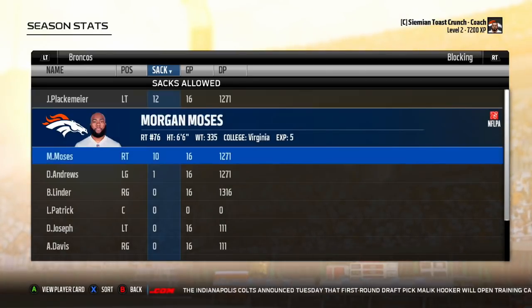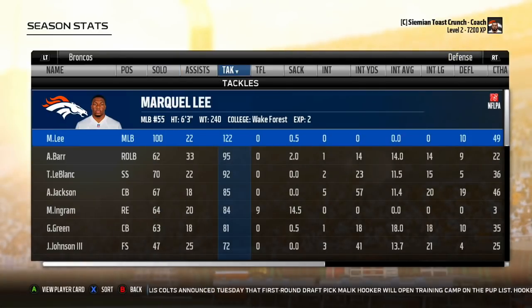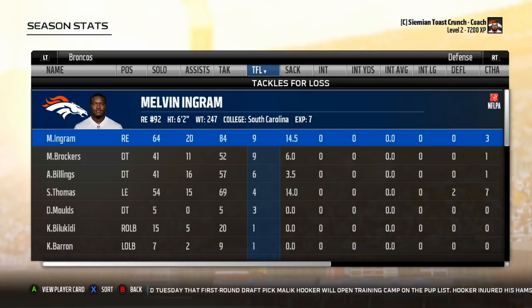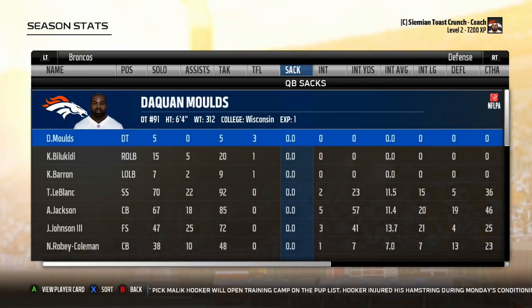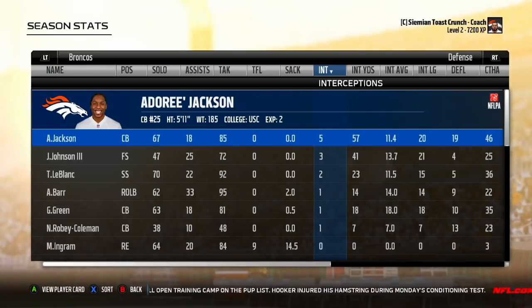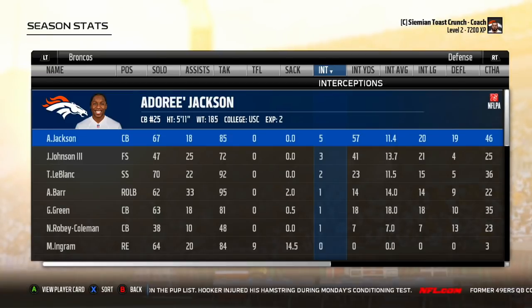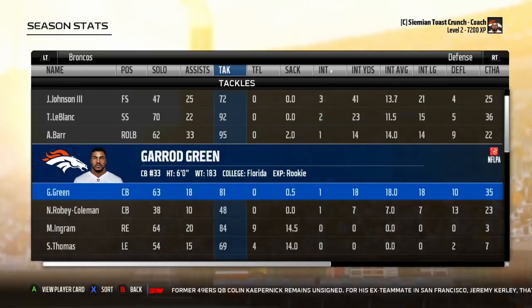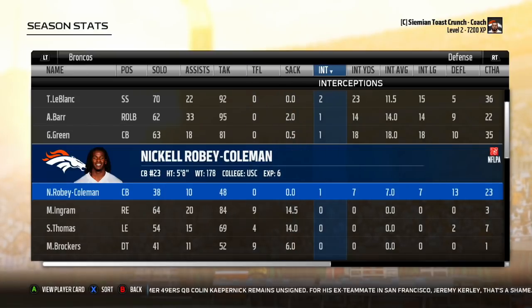Todd Gurley: 11 touchdowns, zero fumbles, 1,371 yards. Deshaun Towns gets 10 touchdowns; Russell Wilson gets six rushing touchdowns. Brandon Cooks: 101 catches, 1,472 yards, 13 touchdowns — hopefully wide receiver of the year. Alan Robinson: over a thousand yards, five touchdowns. Kenny Stills: nearly a thousand yards, four touchdowns. Gronk: seven touchdowns. Sacks allowed: 12 from Jackson Plackenmeyer — some improvement there. Markel Lee's tackle numbers went down but 122 is still not bad. Nine tackles for loss from Melvin Ingram and Michael Brockers.